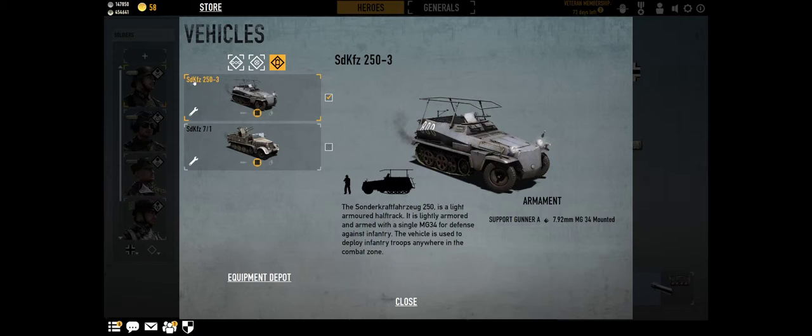Your teammates can spawn in this. So if you place it behind a building or in a bush and your enemy don't see it, your teammates can spawn freely to faster capture a point and so on and so forth. Don't just use it as a taxi — that's pretty not good.